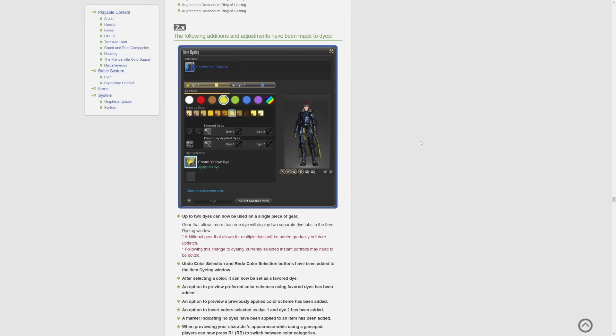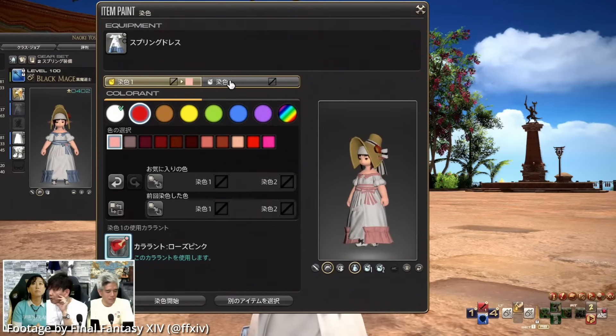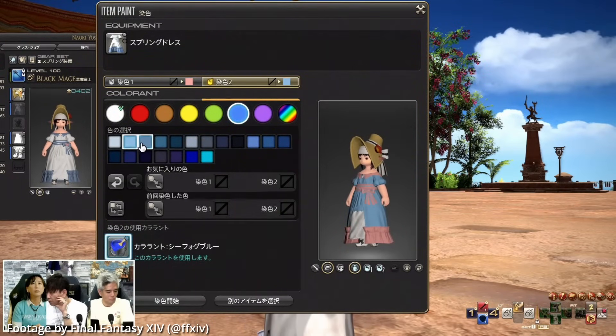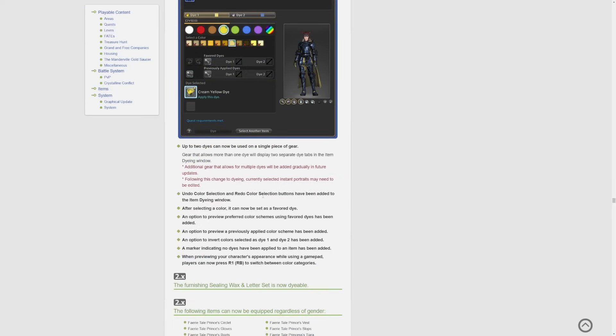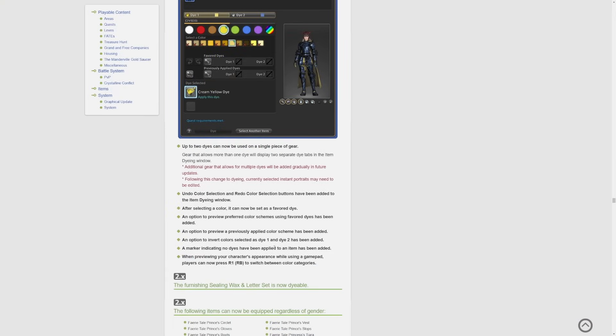A big quality of life update is the addition of two dye channels, giving us more control over how our gear looks. Up to two dyes can now be used on a single piece of gear, which will display two separate dye tabs in the item dyeing window. Additional gear supporting multiple dyes will be added gradually in the future. Following this change, currently selected instant portraits may need to be edited. Undo and redo color selection buttons have been added to the item dyeing window. After selecting a color it can be set as a favored dye, an option to preview preferred color schemes using favored dyes has been added, an option to preview a previously applied color scheme has been added, an option to invert colors selected as dye 1 and dye 2 has been added, and a marker indicating no dyes have been applied to an item has been added. Gamepad players can press R1 or RB to switch between color categories.